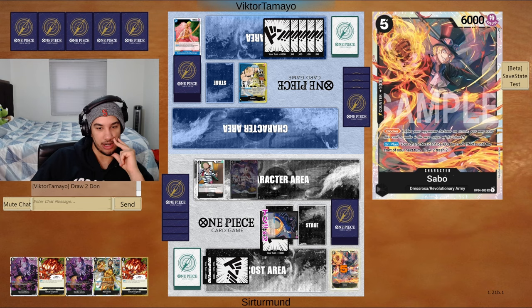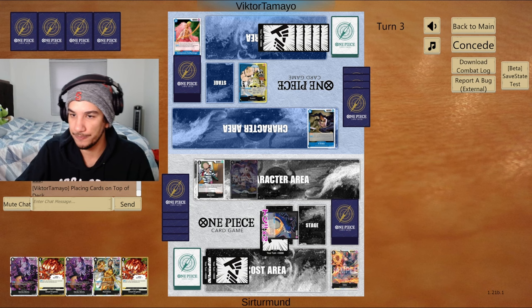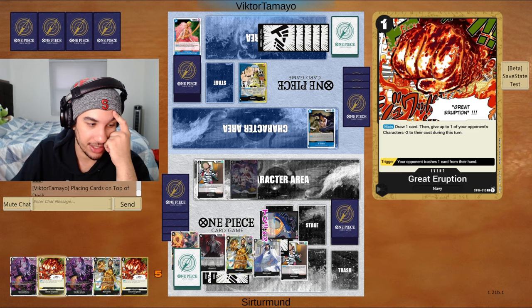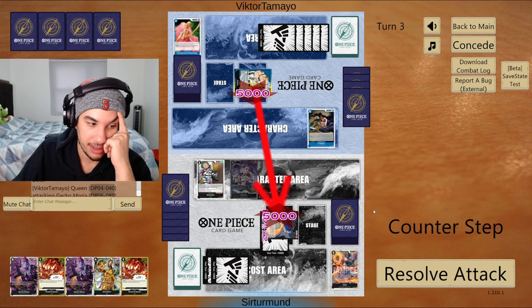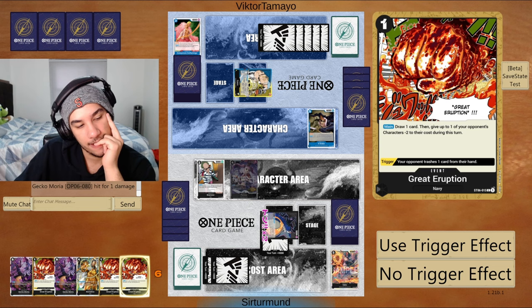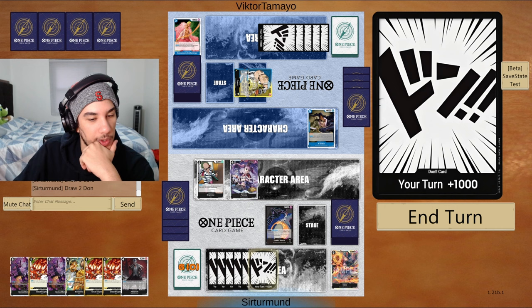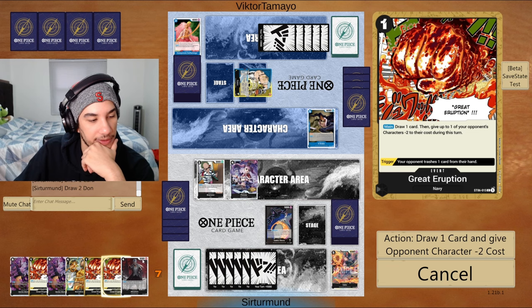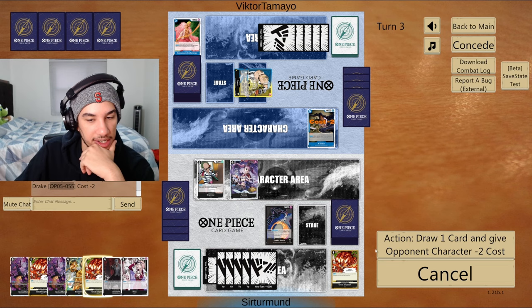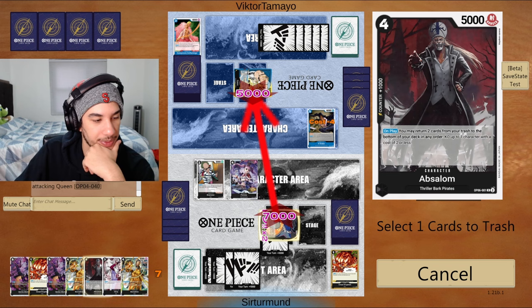They're going to give me the blocker because they saw the Absalom sitting here. Gray Eruption gets it down — I guess we can go double Gray Eruption and get rid of the Head Strike. Do I want to do that though, or do I want to keep these Gray Eruptions for their big bodies? I feel like I can use these to remove their units later. So we go double Gray Eruption, attack for 7 again, and get rid of their stuff. Now we also have the Hina. We'll attack for 7, trash another Absalom, send the two Gray Eruptions back and KO that.